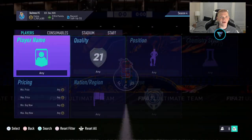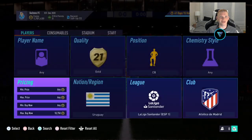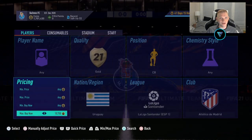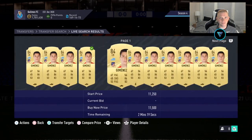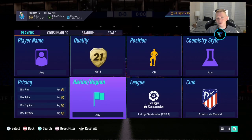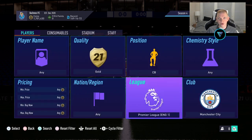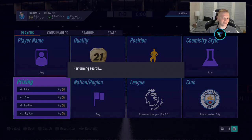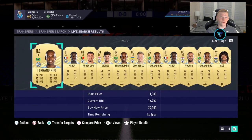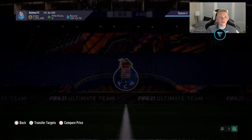Now we have a third and final filter. It's going to be a very simple one we've shown before — gold Manchester City defenders. There are so many players in this filter: Fernandino, Mendy, Ruben Diaz, Stones, Zinchenko, Walker, Ake, and more. They always hold their price as well because of the Premier League SBC. These guys are typically going for a decent amount, especially when marquee matchups comes out.